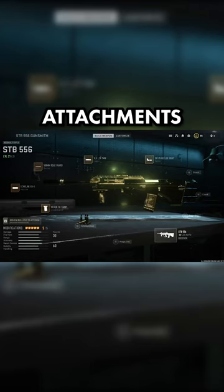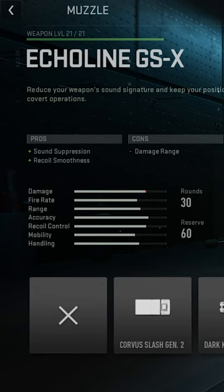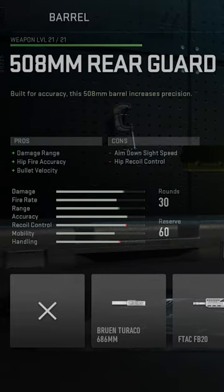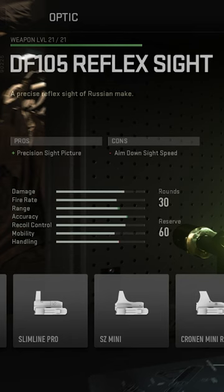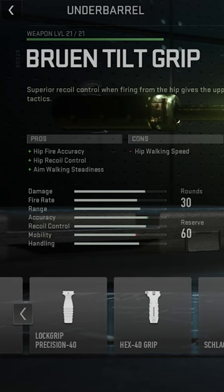For attachments, I prefer to run the 556 with the Echoline GSX Suppressor, the 508mm Rearguard barrel, the VLK-LZR 7mW laser, the DF-105 reflex sight, and the Bruin tilt grip.